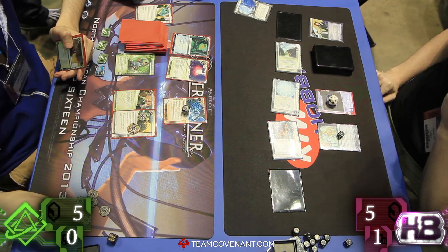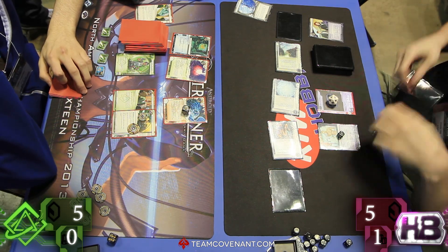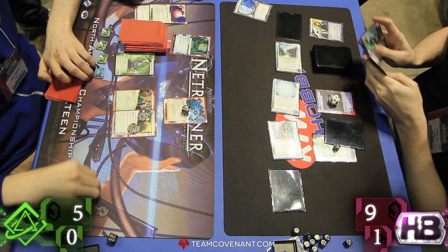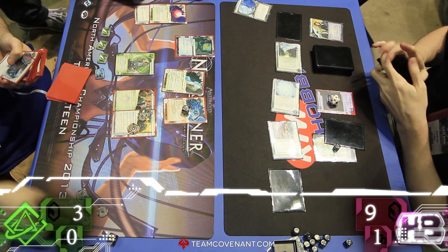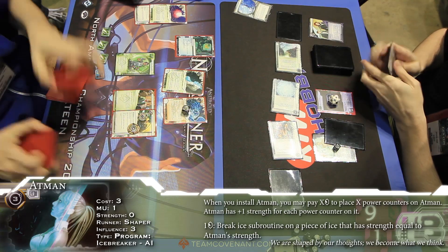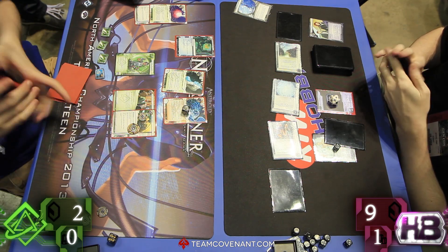Question here — what do you do as this corp? You've got Gila Hands out. Do you throw a remote down? Try to score an agenda out? We've got an un-rezzed piece of ice there. With Self-Modifying Code, Atman can be whatever strength at once, essentially. And that's very significant. That remote is not safe until there's two pieces of ice. So an upgrade going in that server, and then gaining three for Gila Hands. HB is insane with what they can do. Gaining three off Gila Hands and one for installing.